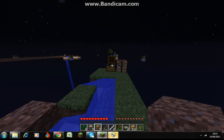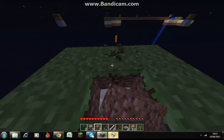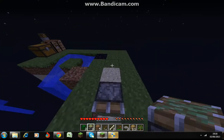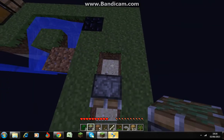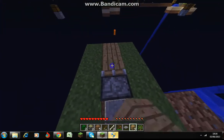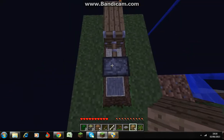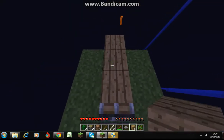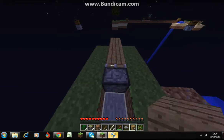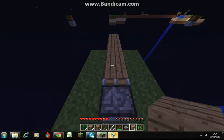Is that blocking anymore? What I want to do — sticky piston there. And a pressure plate there. I'll put two blocks there, so if I step on that it will push it out. Jump off — it will come back. Put that there. Jump off it. So I'll carry on doing this until I get there to the middle.